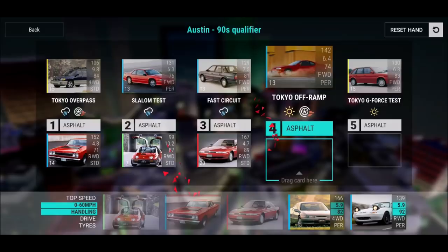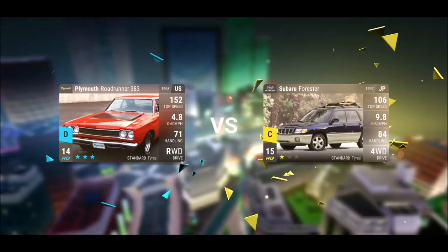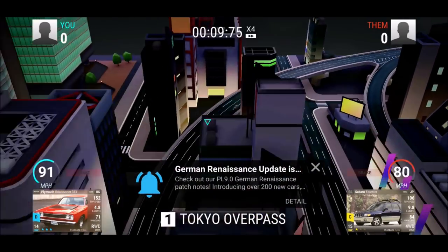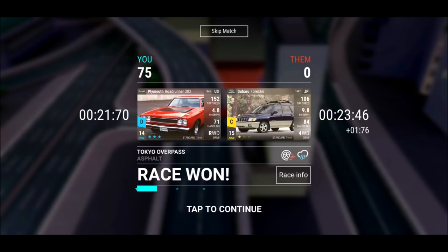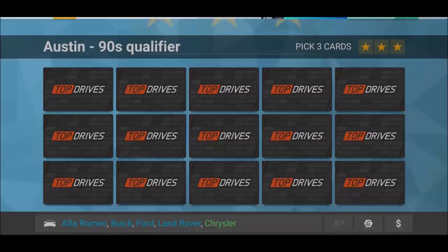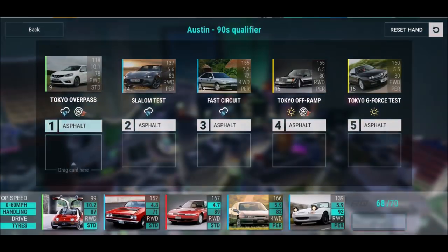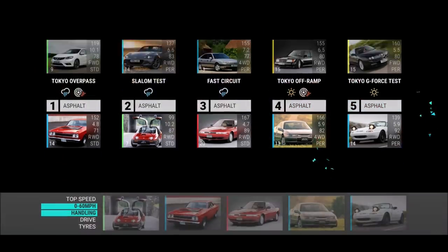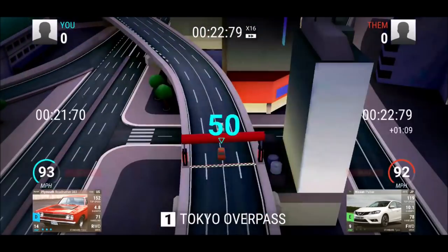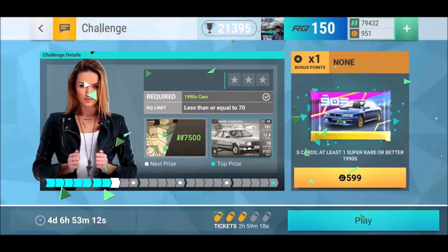Round six — we've got a Tokyo Overpass. The Tokyo Off-Ramp and Tokyo Overpass are really interesting tracks because it's not only about 0 to 60 or top speed. It's really important not to lack too much handling. You don't need 90 handling, but 71 handling can definitely be tricky, especially in the rain, because you have that longer turn in the middle. You don't want to be short on handling.